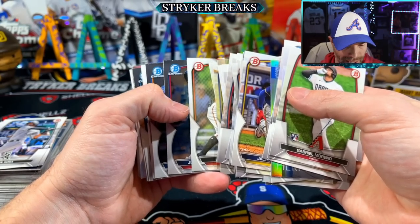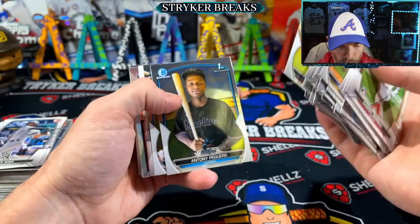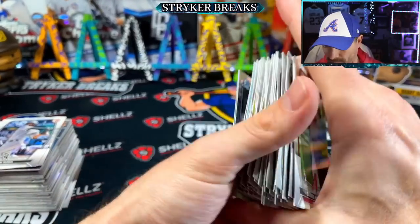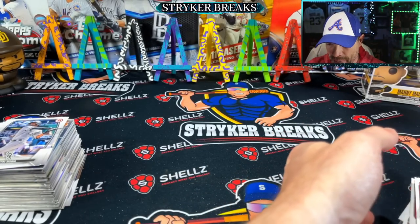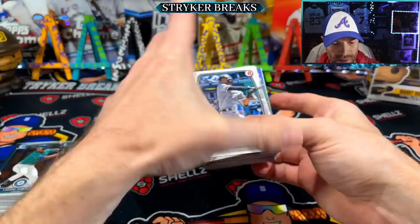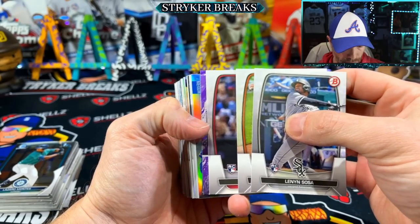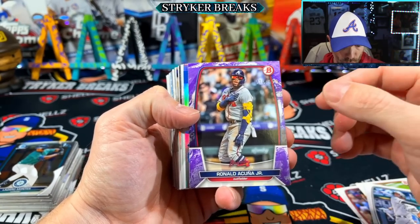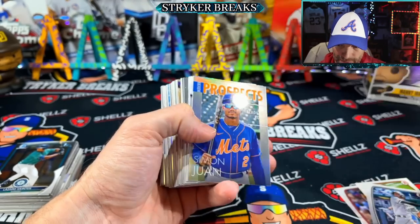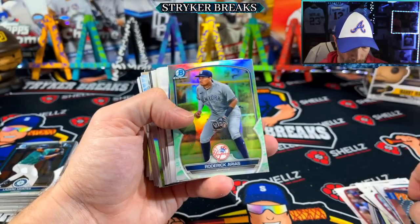It's not necessarily the prospects I like more in this than 2019 - I mean, we had Julio and Wander in 2019. It's just there's something fresh about this year's Bowman. Whether it's the unique parallels - the lunar crater, green grass, even a pink. Here's a purple - the purples are weird with the texture. Acuna to 199, another sneaky good hit. Numbered Acuna is always in play.